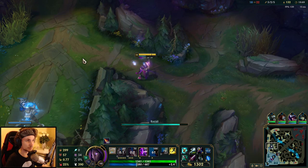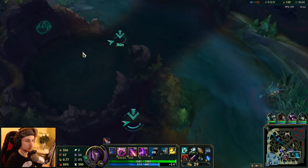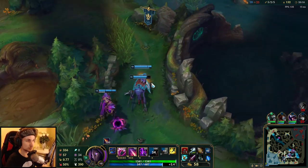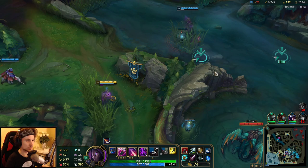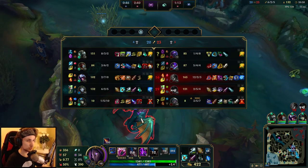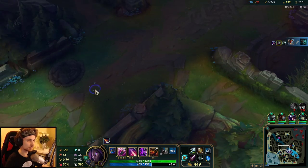Now we can make our way back. The Dragon will spawn in 10 seconds and we have to be there — Dragons are really important at the moment and will help us scale a little better. Let's go to the jungle immediately since there's a fight happening. That's a nice catch! We got both CC hits and we can force the Dragon as well — we'll take that immediately. We're now level 11, which is exactly what we want.